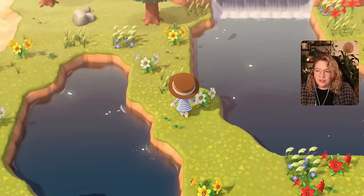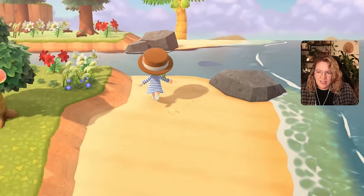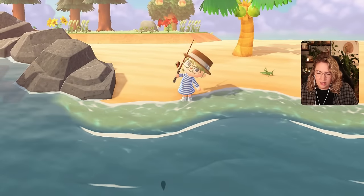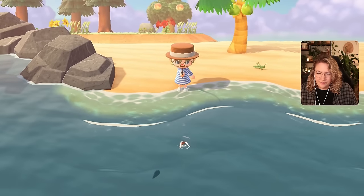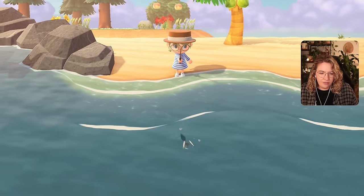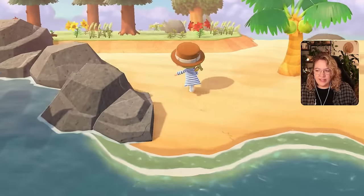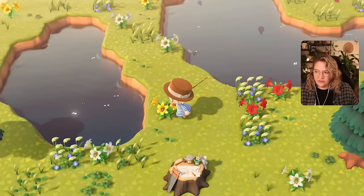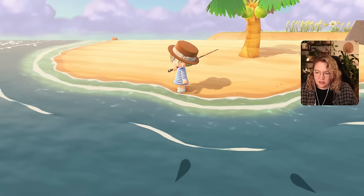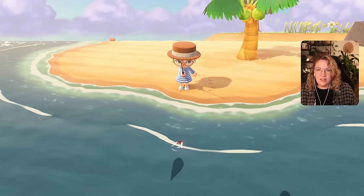Time for another Nook Mile island. Here we are and it does seem we have a pond — and we have another river, which we don't really need, but that's okay. Let's check the sea first. I still need something small, so we'll get this one. And it's the horse mackerel — great times, good one. Nothing in the pond but tons of stuff in the river. We have two big things next to each other but neither has a fin, which makes me very suspicious.